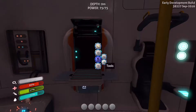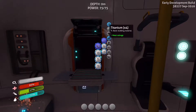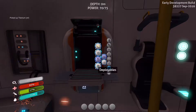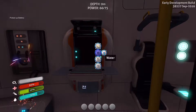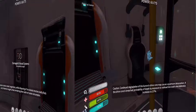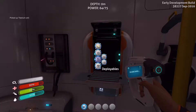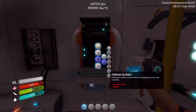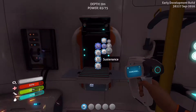For now let's check the fabricator — what do we need for some tools? The scanner needs a battery and titanium. Titanium shouldn't be a problem, we should have plenty. For the battery that's a bit trickier but shouldn't be too hard. Actually, we already got everything we needed — scanner, done. Now for the habitat builder, that's where the money is — basically what we want the most.